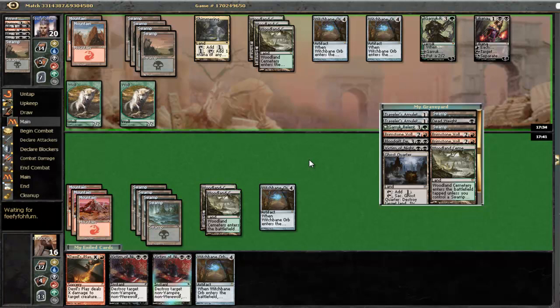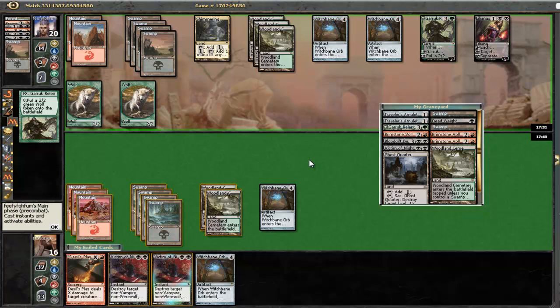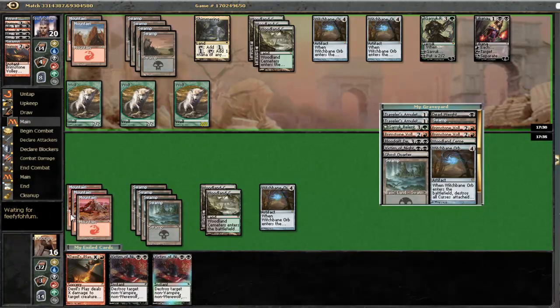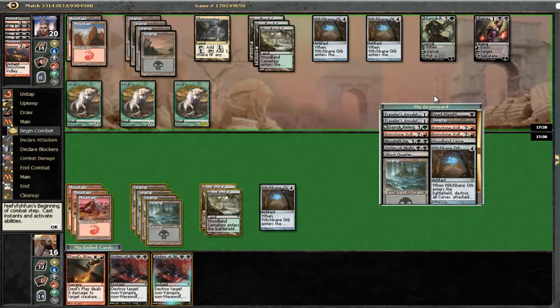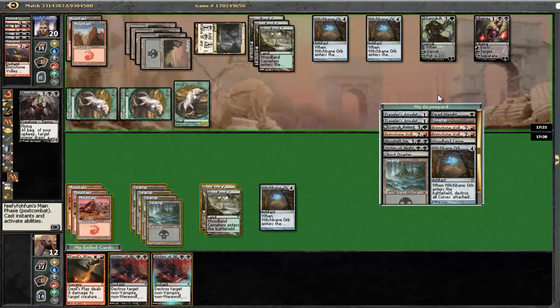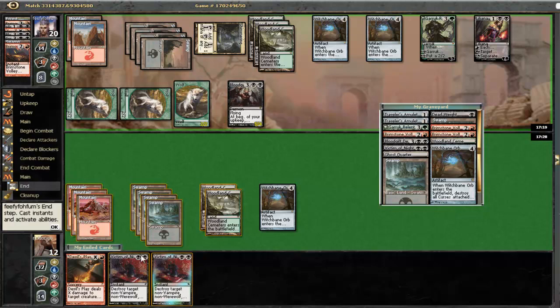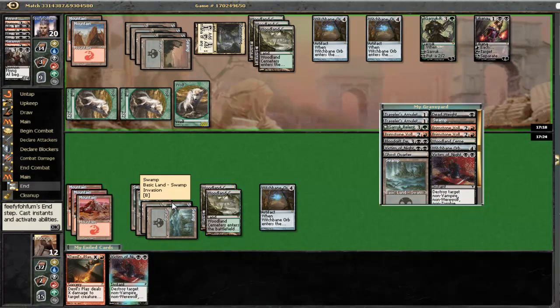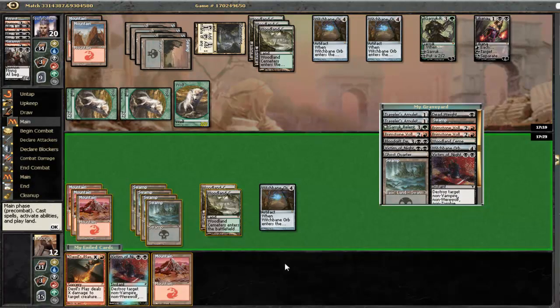I really need to draw into a Garruk here. He probably has another Garruk at this point already. He discarded a Brimstone Volley. I'm discarding my Witchbane Orb. So I'm going to take a bunch of damage here. No problem so far. That is getting victimized.